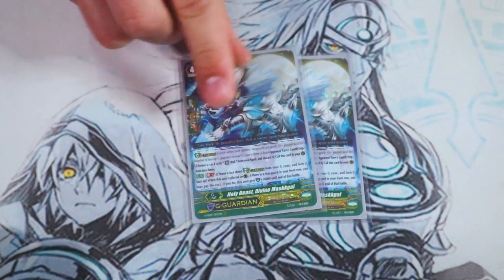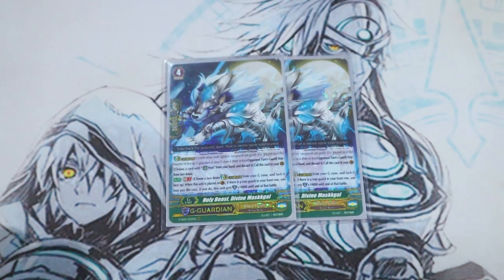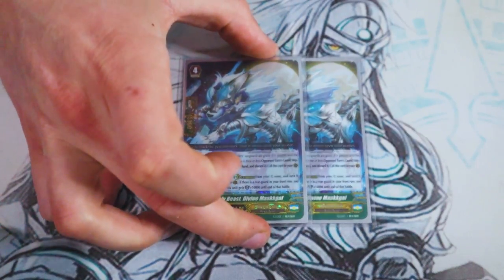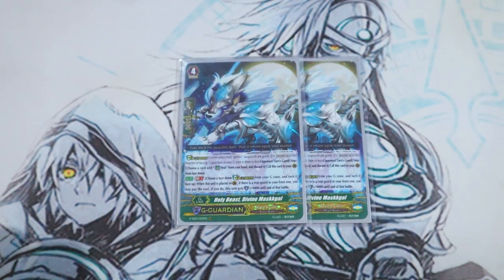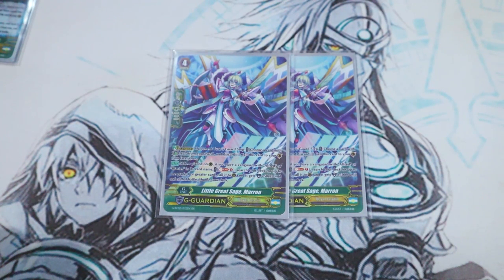On to G guardians. Two copies of Divine Mascal. Mascal's skill: GB1, when placed on the guard circle for the cost of G guard, choose another G guardian, turn it face up, and it gets 10k shield if you have another card in your front row — doesn't have to be grade two, just any card in the front row. Also, because Twin Sword gives your rear guards power for every face-up card in your G zone, using Mascal to flip multiple G guardians face up makes those Twin Sword plays a lot better.